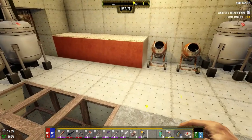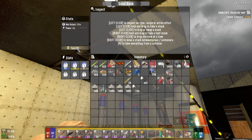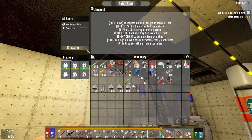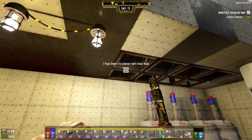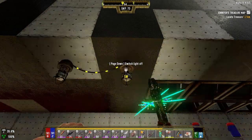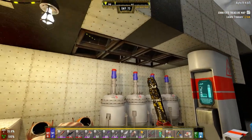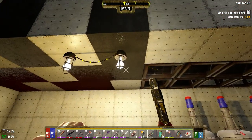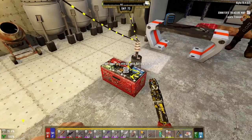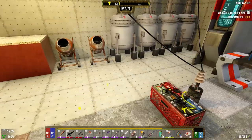Gonna turn both these on. Should be able to go straight to that. Yeah, they're working... working just fine. Okay, perfect. Excellent. So we should be able to go from this guy to here, and then from this guy to there. And then in theory that should keep this charged up, if I'm not mistaken. Let's leave it run for a while and see how it works out.